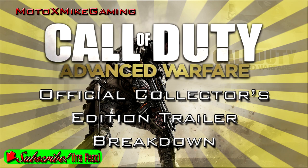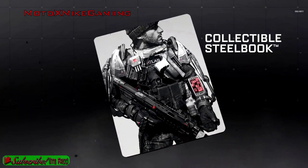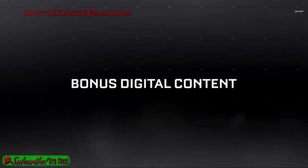I took screenshots of all the main parts of the video, so I'm just going to show all the screenshots that I took here. It is the Atlas Pro Edition they went through, and it comes with a collectible steelbook, the Welcome to Atlas Soldier manual, like a little booklet type thing, and obviously the Season Pass. It's actually a really good deal because you basically get it for cheap and you get a lot of bonus digital content.